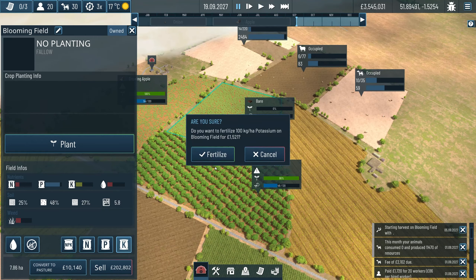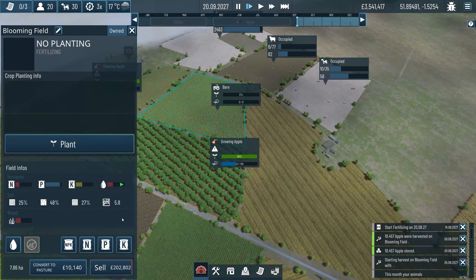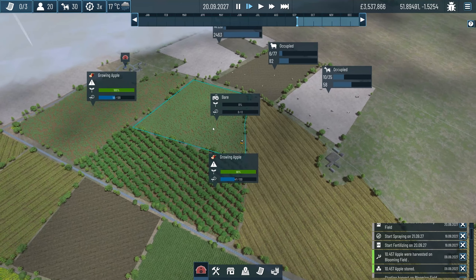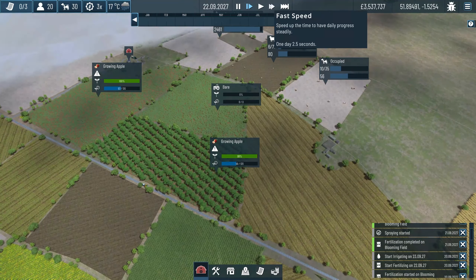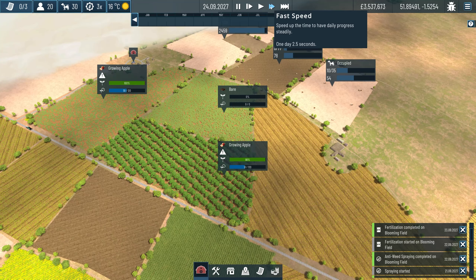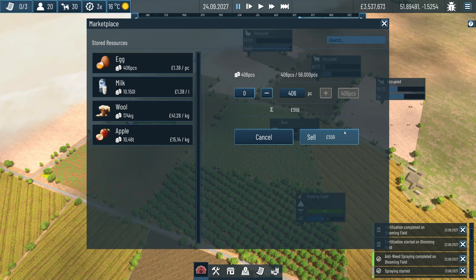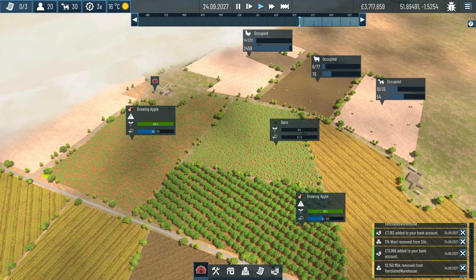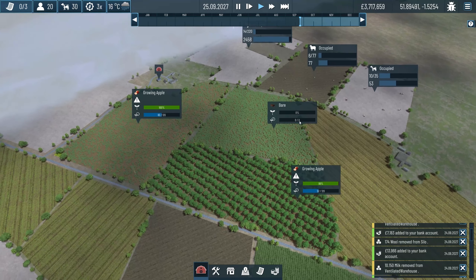Let's quickly sort out this field - potassium, weed it, nitrogen, irrigate it, and that will sort that field out. Selling all these apples in the marketplace - I'm back to where I started, boys. Three point seven million. Same amount of money, but this time we've got cows, chickens, and three additional fields.